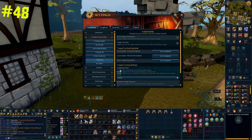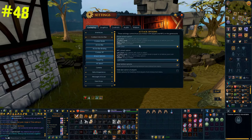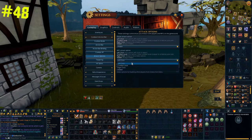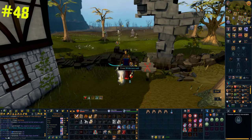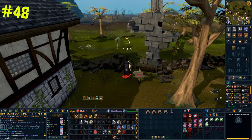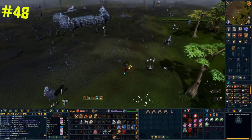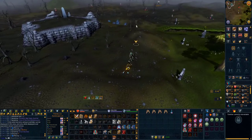If you're planning on going to the wilderness, I highly recommend doing the following. Click on settings, then gameplay, then attack options. At the top there is now a player attack option — you can change this from left-click to hidden or right-click, making it a lot harder for you to get skull-tricked. Sadly there are a lot of people that try to skull-trick others, and this gives you an extra layer of protection.